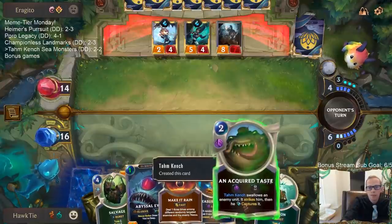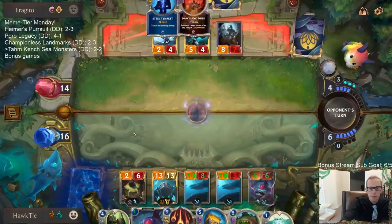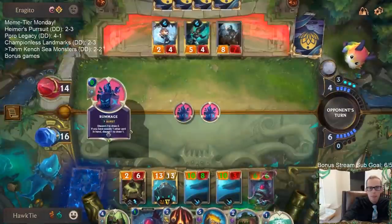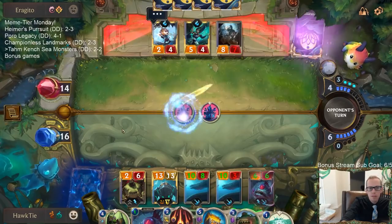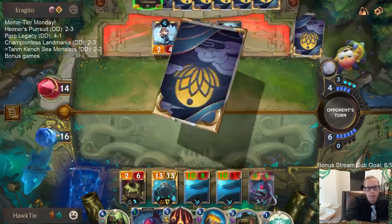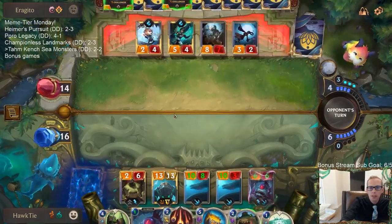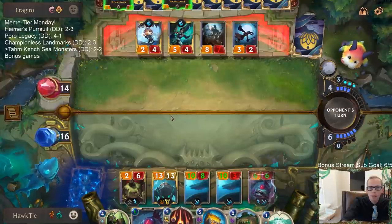Hymns is 5/7. Zero mana — Dawn and Dusk and Steel Tempest. The cards in hand are better than Steel Tempest; I kind of figured Steel Tempest would be pretty good.